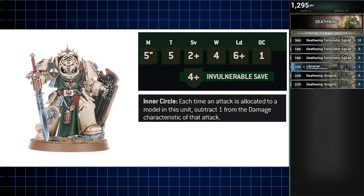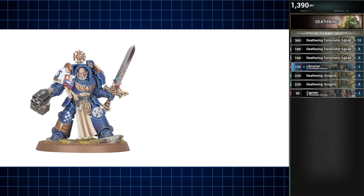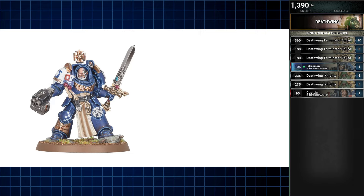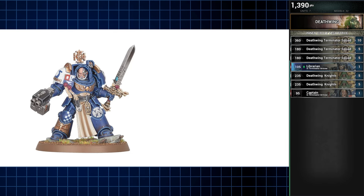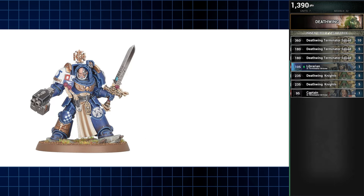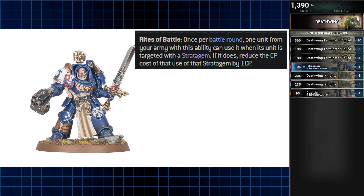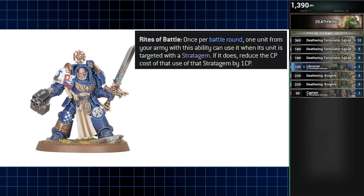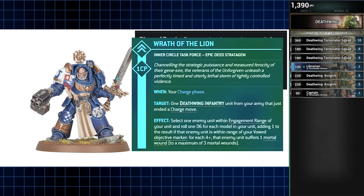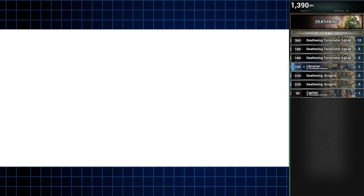Each model benefits from their inner circle ability, reducing all damage suffered by one. Next we have a Captain in Terminator armor. Now this captain isn't going to be our warlord, which results in his inclusion being a bit soured in my opinion. But because the Terminator Chaplain's ability overlaps with the Vowed Objectives perk, and because enhancements are essentially what we must use to balance out our points with the way things are presently, the captain's a better fit. Like all captains, this guy provides flexibility with his CP-reducing Rights of Battle ability. And this Terminator captain can allow his unit to reroll charge rolls as well, which is a great fit for our Terminator theme. When combined, it makes his unit great for stratagems like Wrath of the Lion, or situations where you may want to double-dip strats like Unmatched Fortitude or Armor of Contempt.